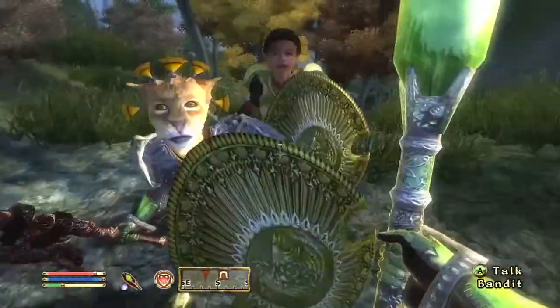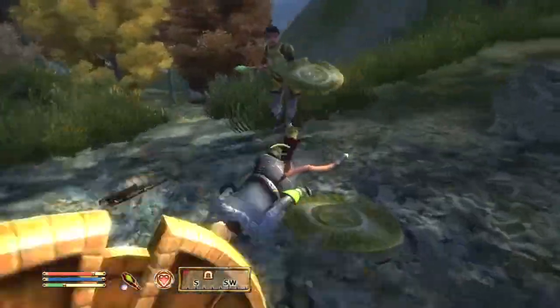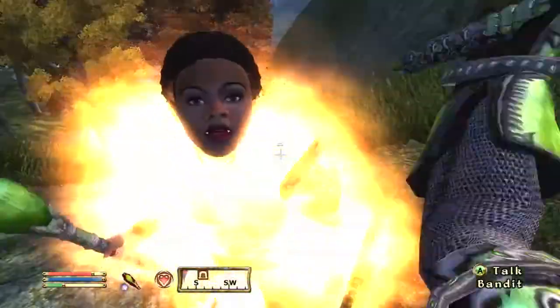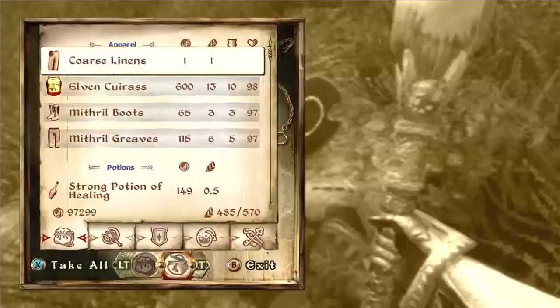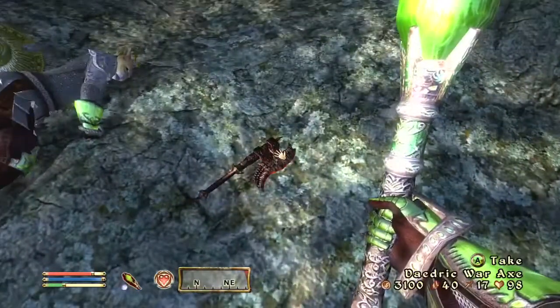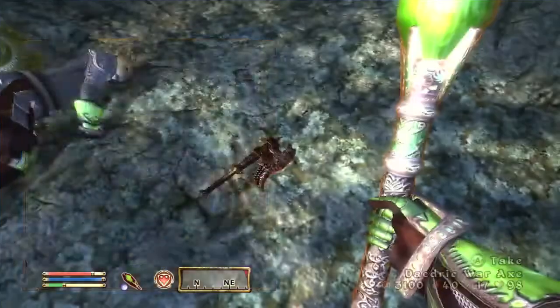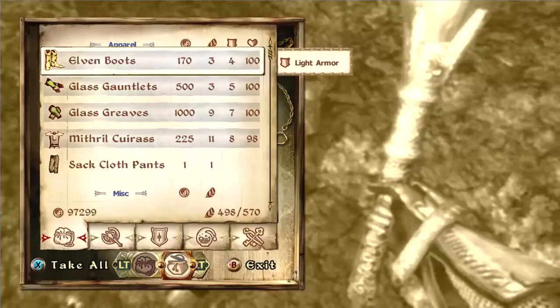Someone on a live stream told me to build a Nightingale Build, and they reminded me that it's the Thieves related to Nocturnal that you end up being a part of in the Thieves Guild — which I totally forgot. So when I was first looking this up, I was looking up pictures of birds, like, how am I going to make a bird build? And then I realized — it's the Nightingales, it's an actual group of people.